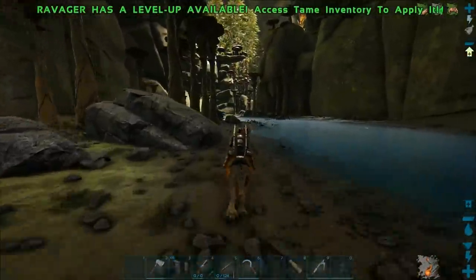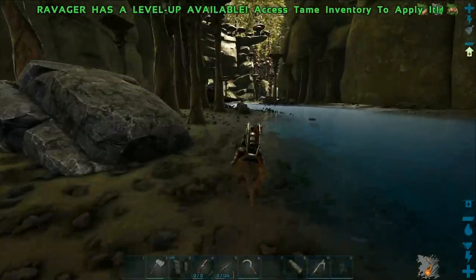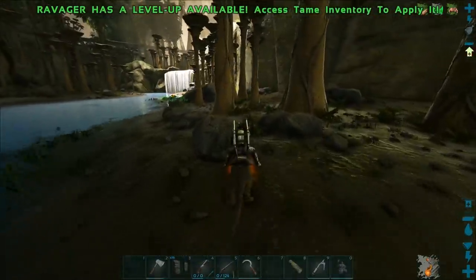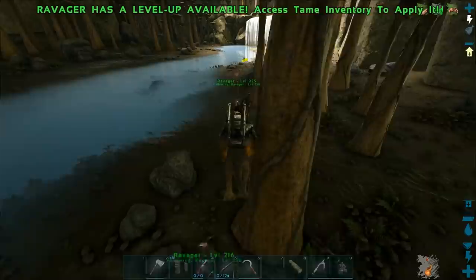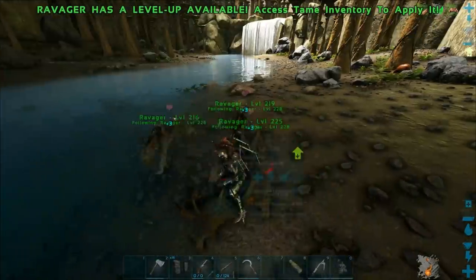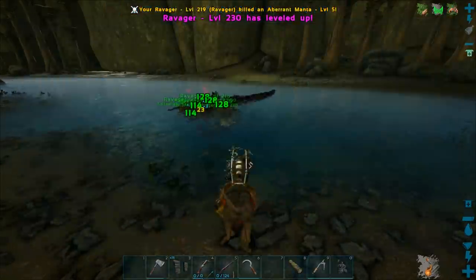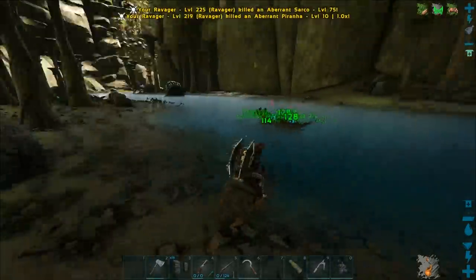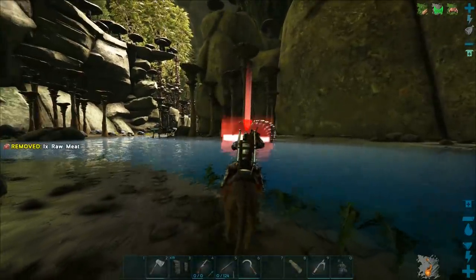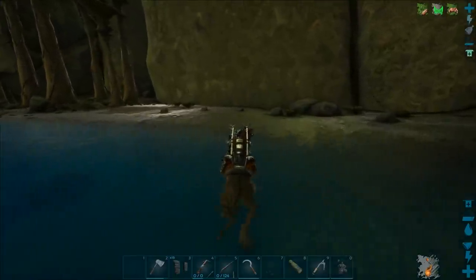The little ravager pack is going to be handy. I probably won't bring a full pack all the time, but occasionally we might bring them out to harvest polymer and kill big creatures. What are they getting hit by? Must be piranhas. Let's go kill that sarco. I want to level up melee. Let's go kill those spinos and maybe get a couple more carcanos kills so I can craft more rad suits.